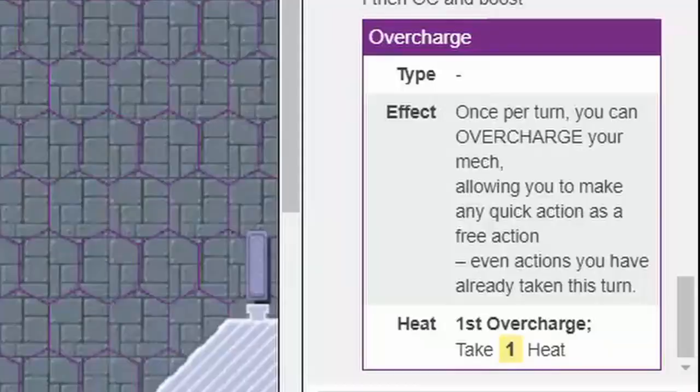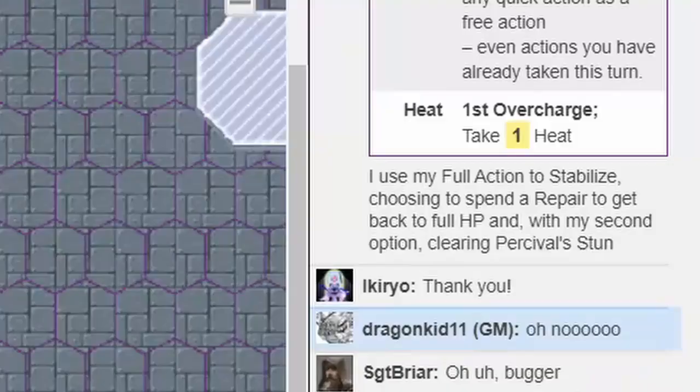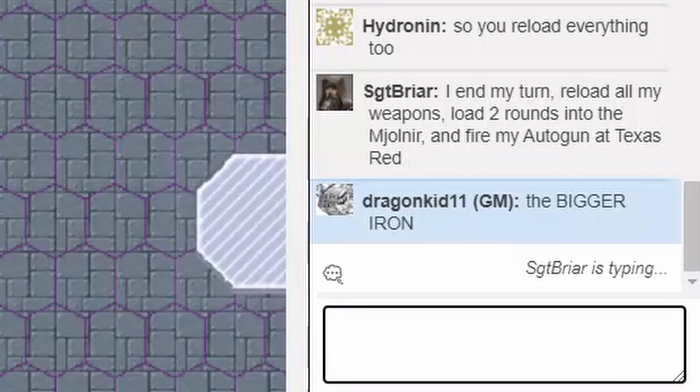Echoes then activated Thunder God Raleigh's core power, got up from prone, moved two spaces thanks to Spaceforn 2, then overcharged to boost behind Percival, and then stabilized to repair back to full health and clear the stun condition on Percival. At the end of their turn, Echoes reloaded all their weapons, loaded two rounds into Mjolnir, and fired it and the autogun as a free action at Texas Red. Yes, this is completely legal.